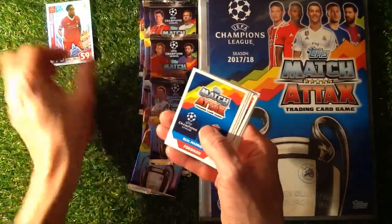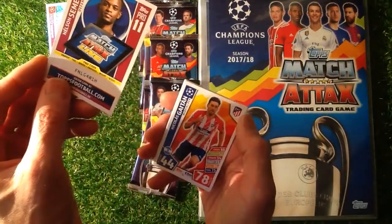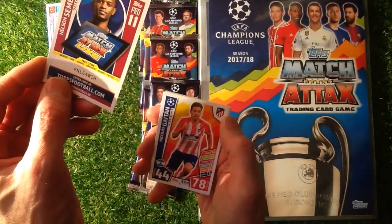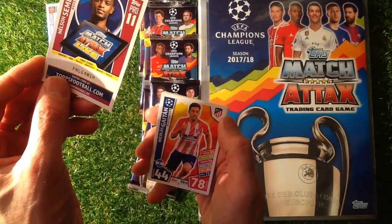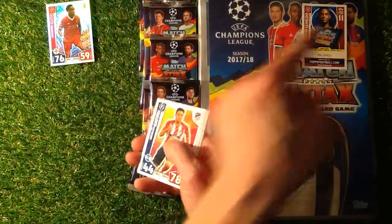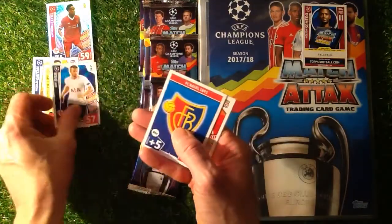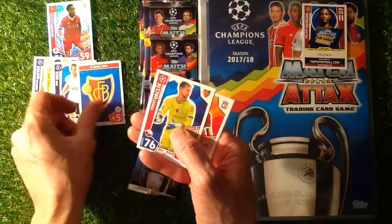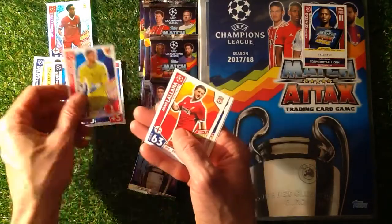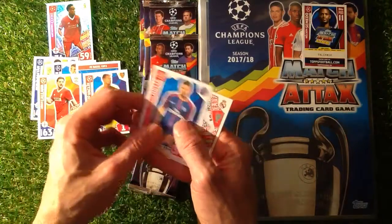So we've got Nathaniel Clyne, Defender. We give away all the codes on here — FNLG4W1H. We've got Gaetan, Fiebre, Dier, FC Basel, Valkic, Lallana, Mota.